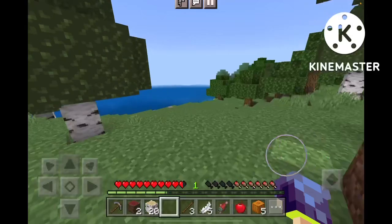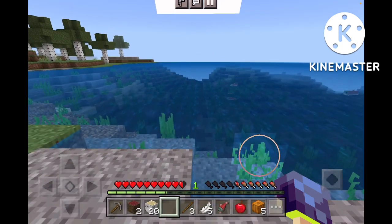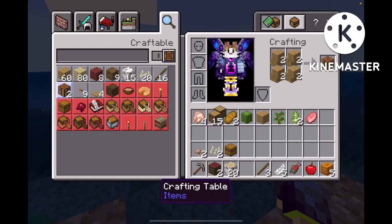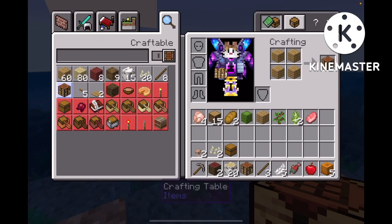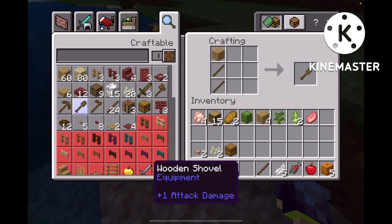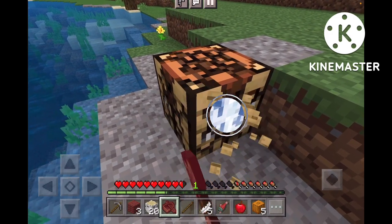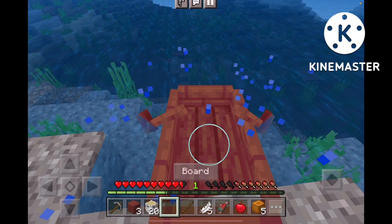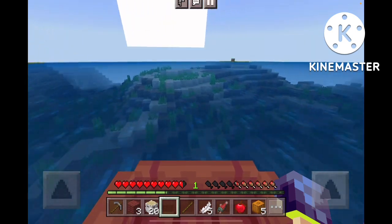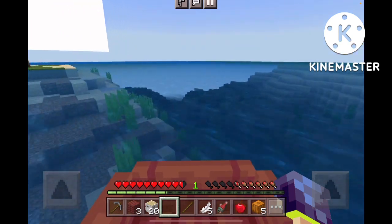Looks like we have to go across the ocean. Well, don't worry, I planned for this - I actually planned for this. It's called getting myself a mangrove boat, no reason, just felt like it. It does include the various type of wood, making this the rarest boat. Oh my gosh, it looks absolutely beautiful. Let's go across the ocean in hopes of finding a village.